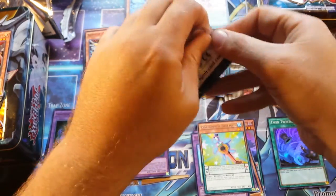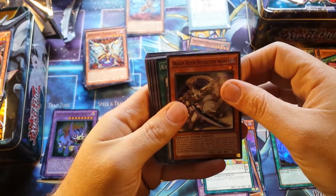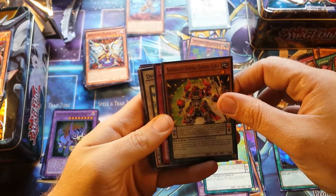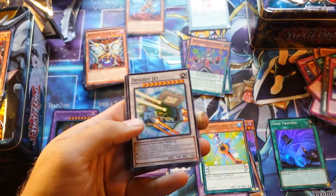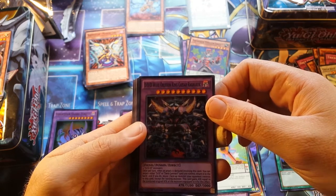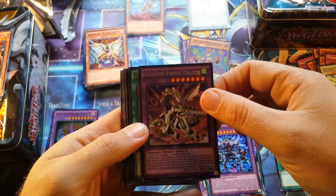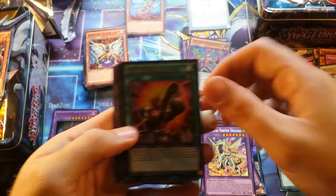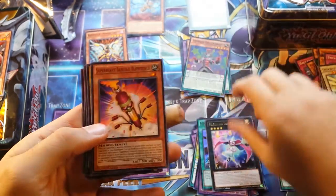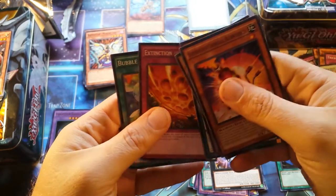Last pack — can we get that Solemn Strike? Buster Destruction Sword. Waterfront. Dust Bot 8. Super Heavy Samurai General Coral. Trick Box. Dust Jet. For a super, DDD Wave Oblivion King Caesar Ragnarok — very cool. Another Odd Eyes Vortex Dragon — no Solemn Strike, dang it. Oh well. Ignite Reload. Performapal Trapeze Magician. Blow Torch. Cavalier. Bow Hopper. Gallant. Schedule. And Bubble Barrier. Cool.